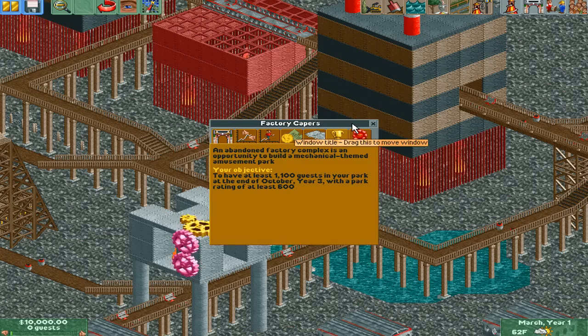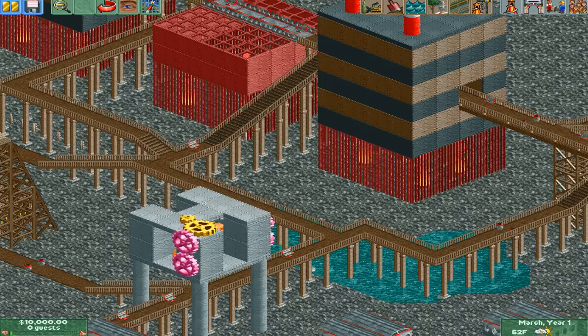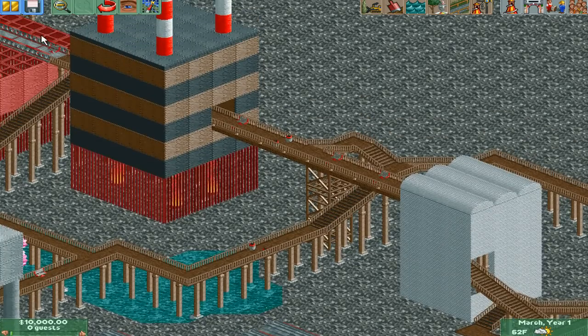Starting up Factory Capers. Before I go any further, I'm just going to read to you guys the objective one more time. Our objective here is to have at least 1,100 guests in our park by the end of October, year 3, with a park rating of at least 600. So what that means is I've basically got to make a kick-ass park in 3 years, which should not be too hard.